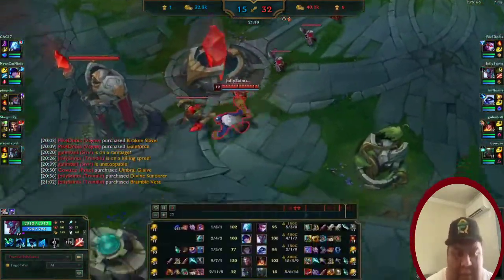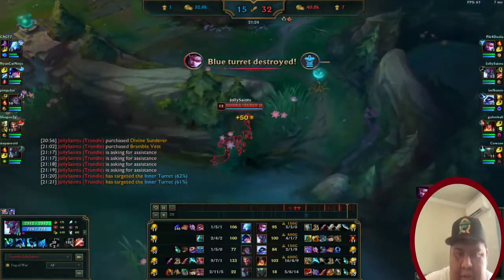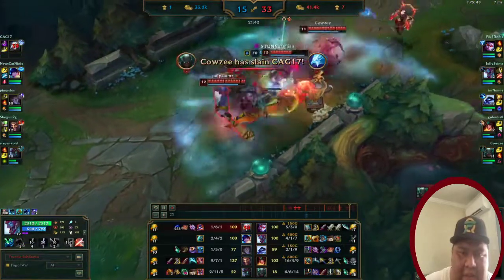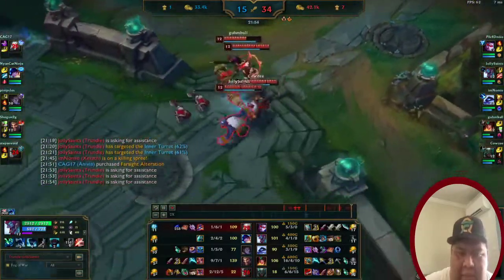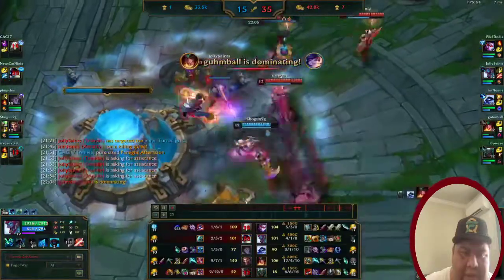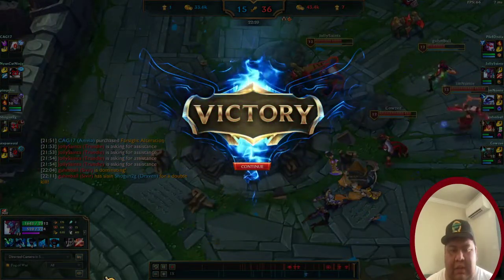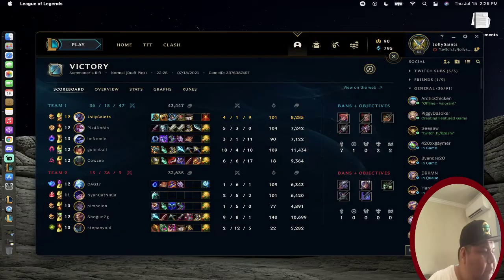This is basically what you want to do with Trundle — help your teammates get ahead. He's also a really good split pusher. My build was Divine Sunderer, then Titanic Hydra, then Thornmail. We won — it was a pretty fast game. They had no towers left and we just focused on the nexus while my team fought. That's basically how you play Trundle in Season 11. Thanks for watching!